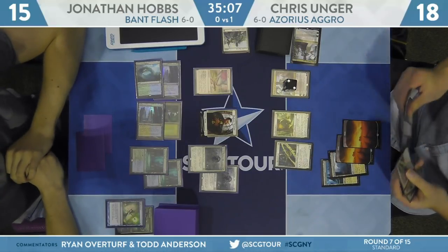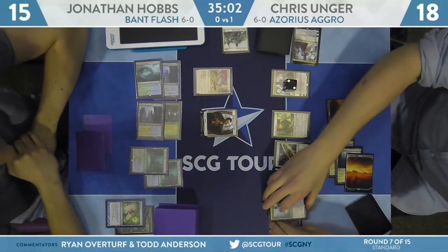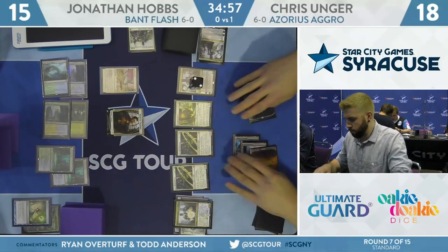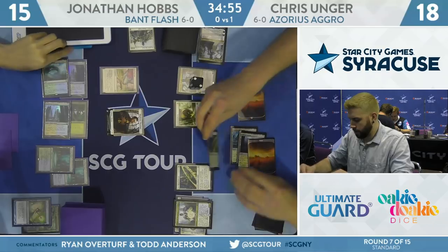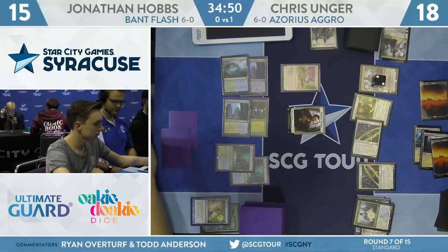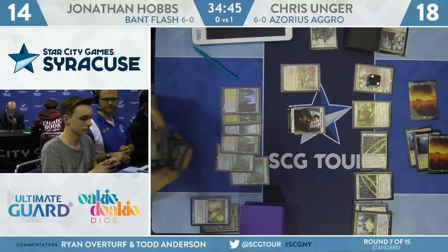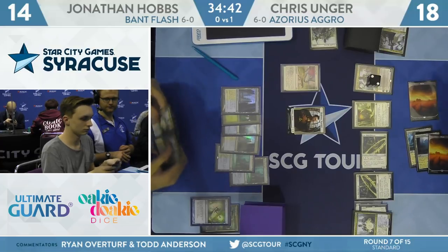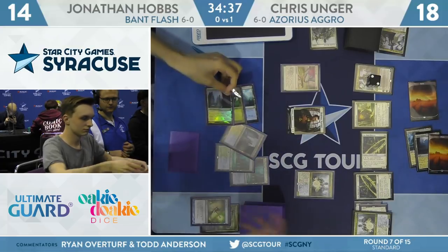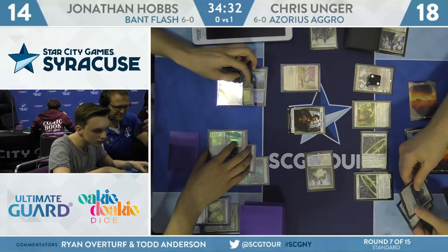Hobbs replays two Hero of Precinct 1s — the bounced one and a new copy. Deputy of Detention from Unger exiles both heroes. That's a pretty big tempo swing, and with Teferi Time Raveler on the battlefield you don't have to fear counterspells — you don't have to fear your Deputy dying at end step and returning those creatures to attack your Planeswalker. Here's a second Law Rune Enforcer and an attack for one. Hobbs goes down to 14, then casts a Deputy of Detention of his own, exiling Unger's Deputy and getting back those Heroes.